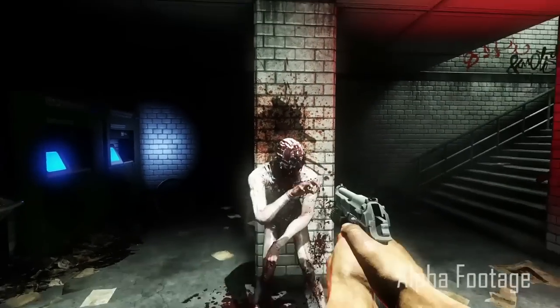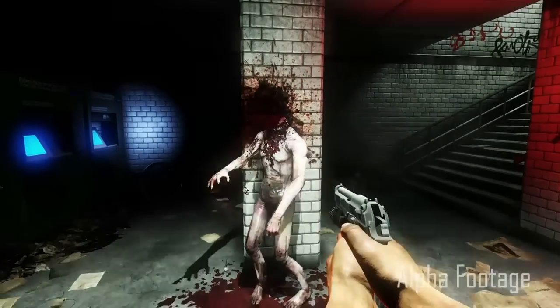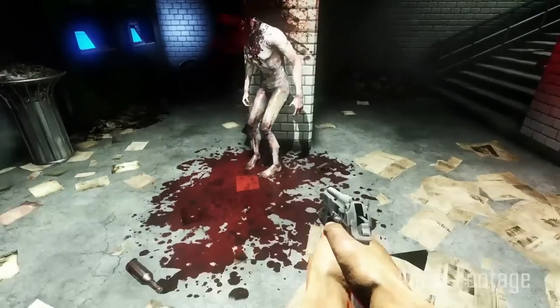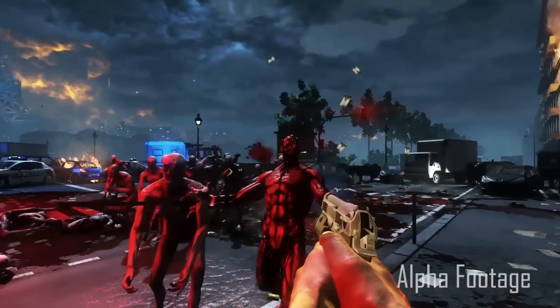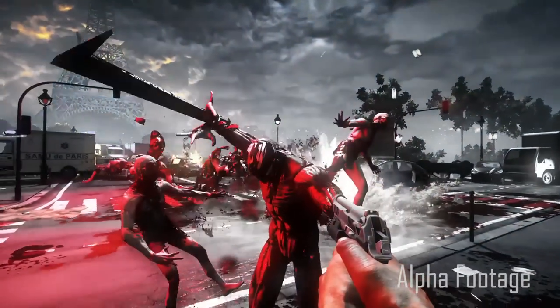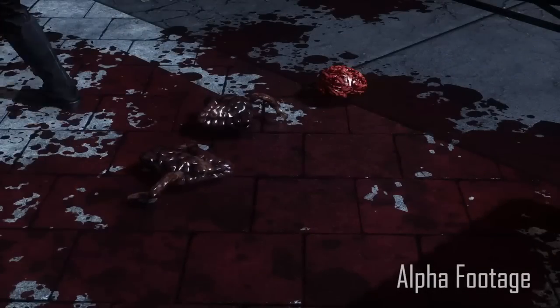The head gore and the gore in general is just all about player feedback. You shoot a Zed and massive gore happens on the other end. We're also working on some obliteration tech — that's when enough damage happens to the Zed that they just completely obliterate. Say I throw a grenade right underneath the Zed's foot and it explodes: the whole entire body is going to explode into a shower of blood, and you're going to see brains, guts, and organs splatter all over the place.